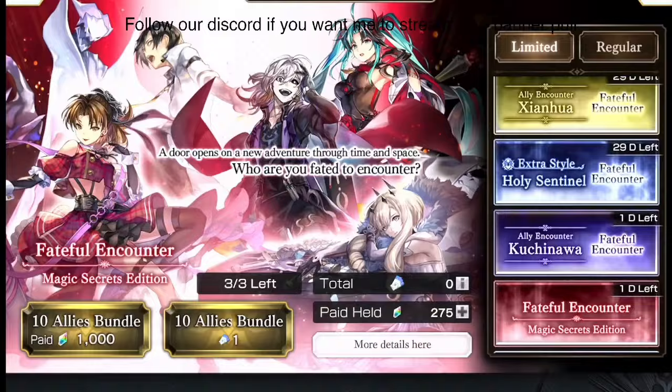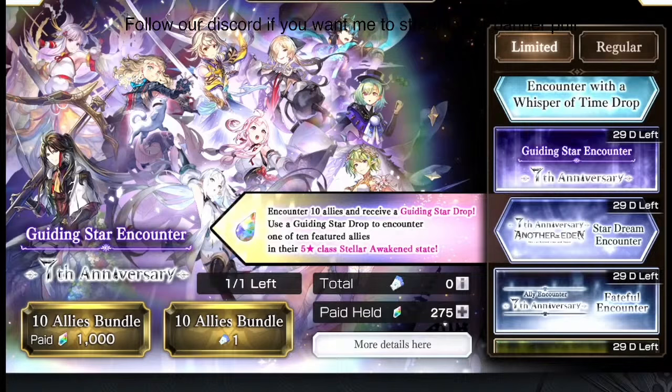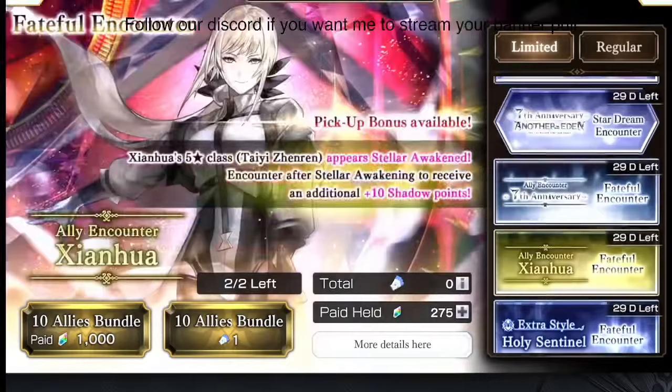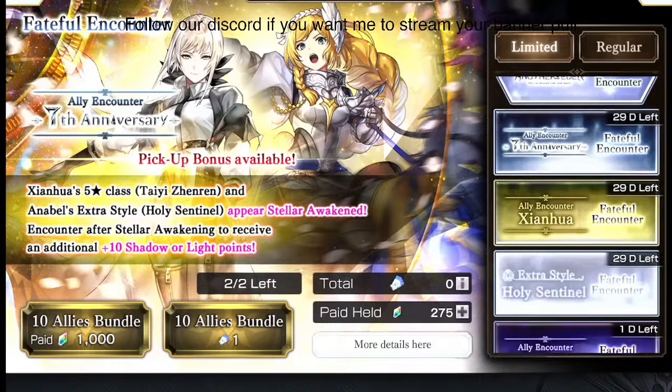Out of all paid banners, I would choose the Star Dream Encounter first because you get exactly who you want. Second, if you don't have any Stellar Awakened character, I'd choose the Guiding Star Encounter where you can randomly get one of those broken Stellar Awakened characters — I'd personally most want Thilily ES and Alma. After that, I'd go to the Xianhua/Annabelle ES dual banner because you have a 20% chance rather than 10% of getting great characters.